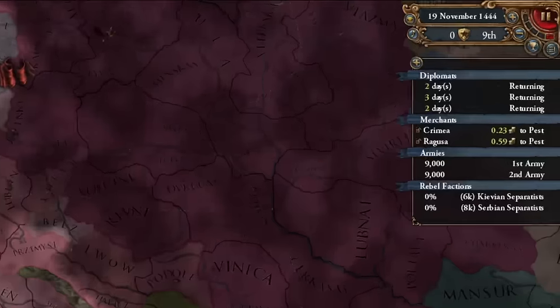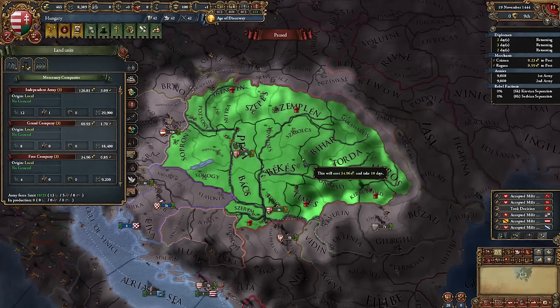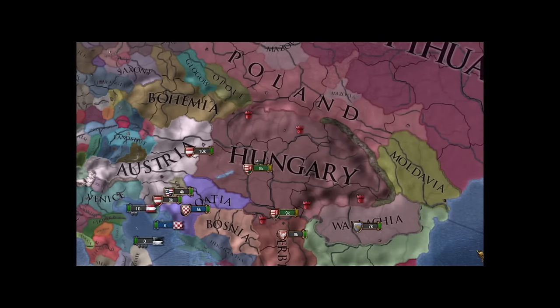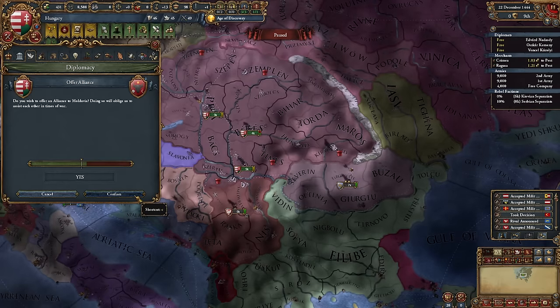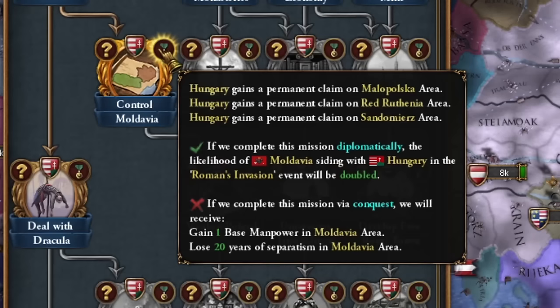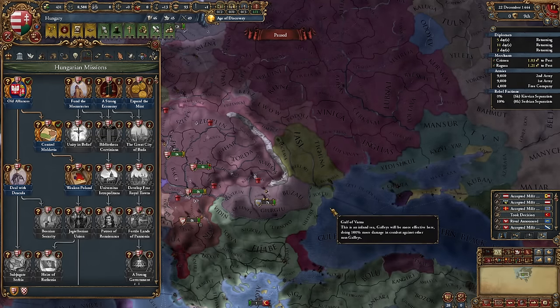In the beginning as Hungary, I had to act quickly to complete these three missions in succession. I promptly recruited a free mercenary company, granted a prestige privilege, and insulted Wallachia — Hungary insults a lot of countries. This allowed me to arrange a royal marriage with Moldavia, followed by an alliance. Thanks to this, I completed the old alliance's mission, which gave me an additional relation I will need in a while. I also completed the mission for Moldavian control, increasing my chance to gain the duchy in the upcoming Moldavian civil war event.